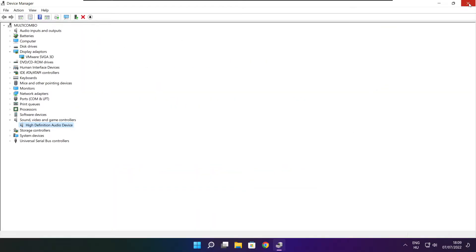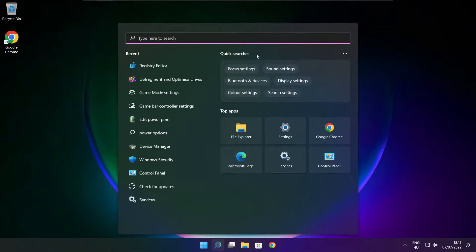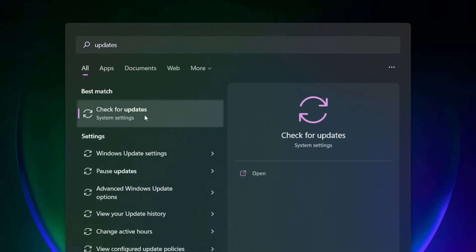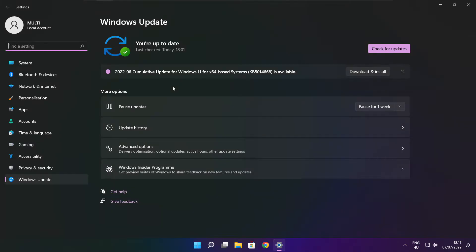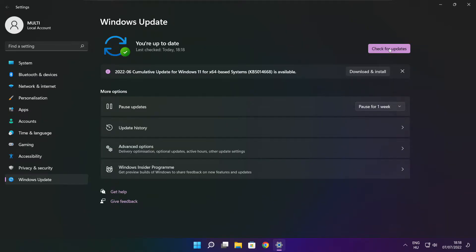Close the window. Click the search bar and type update. Click check for updates. Click check for updates. After completed, click close.